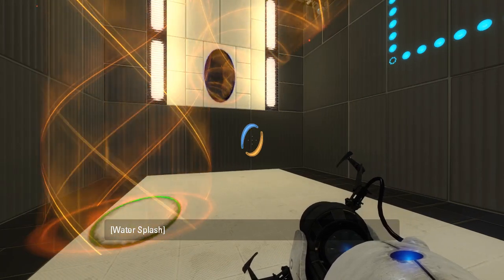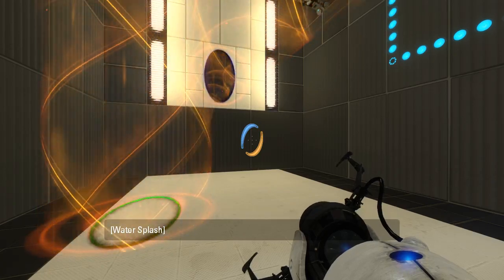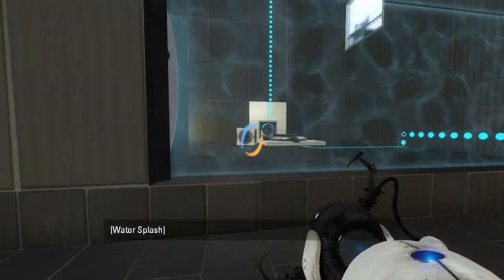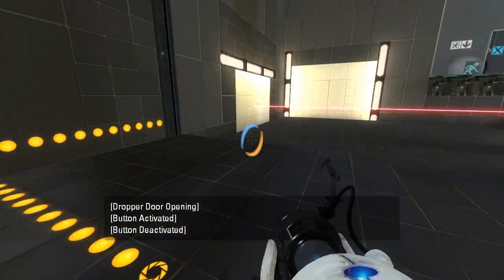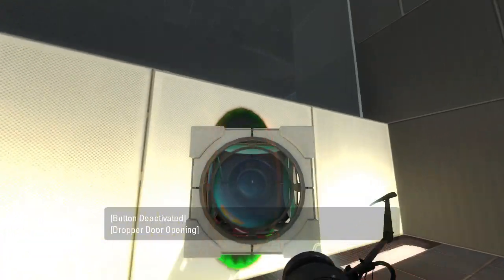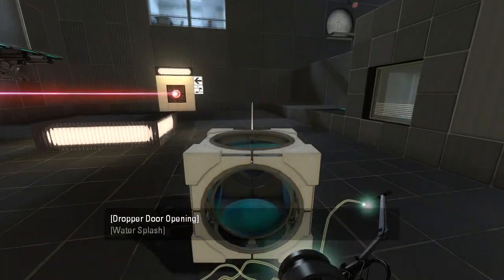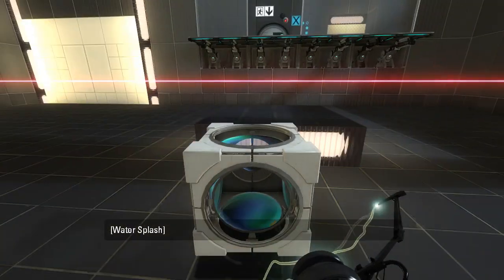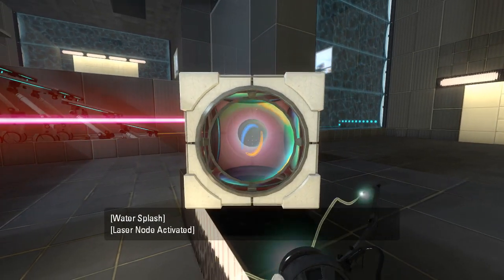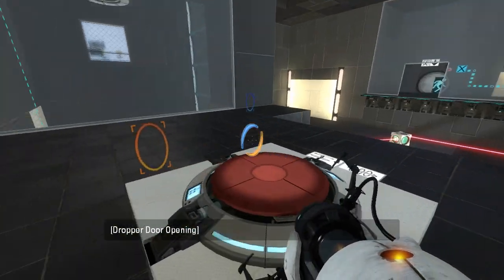Well then, let's just go back over here and start this whole process all over again. Take this through here. Oh, the aim assist doesn't go through portals. Yeah, it doesn't go through portals, but that's fine. It would be cool if it went through portals, but that costs extra, I guess. Somehow that hits. Right, this time let's not screw up.